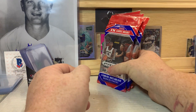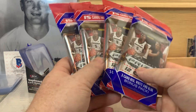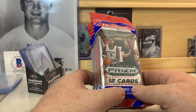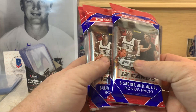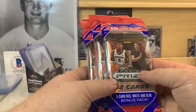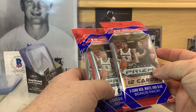What is up everybody? Welcome back to the channel. PNW Card Collector here back with another video. Today we're going to do some more Prism. We've got four solo packs here of 2020-21 Panini Prism Draft Picks. Each pack has 15 total cards — 12 cards in the regular pack and then a bonus three-card pack of red, white, and blue parallels.